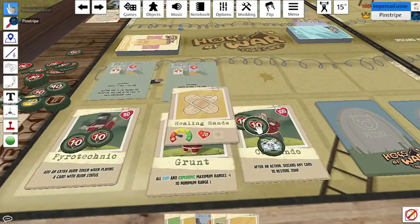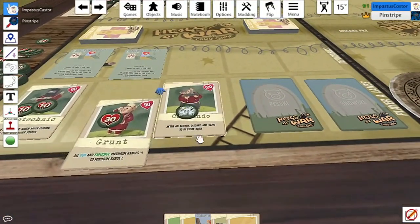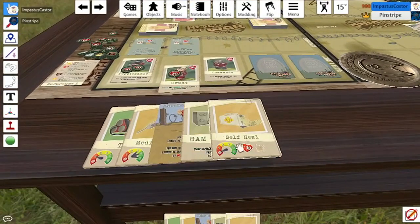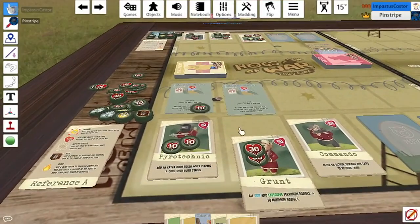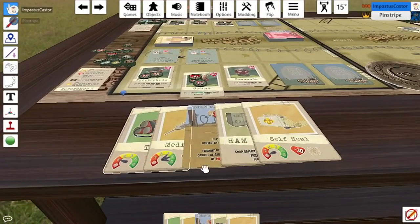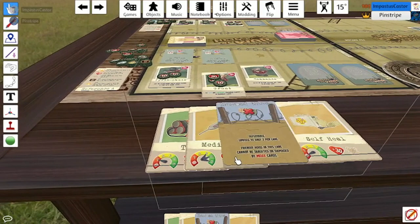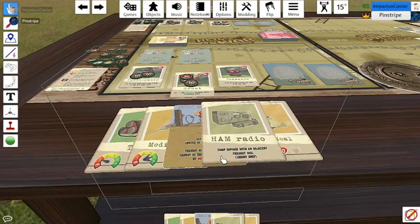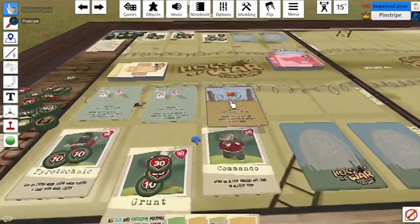I'll use healing hands to heal 20 from the commando and remove the stun marker. I'll play the bayonet with my sapper to deal 40 damage to your grunt. I feel like you're making a comeback — you've had consistent damage throughout and I haven't been able to finish off your pigs because I have a terrible hand. I don't have a radio — yeah, I don't know if the grunt can use it.